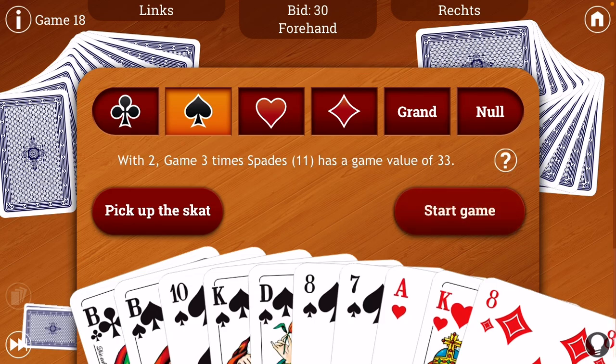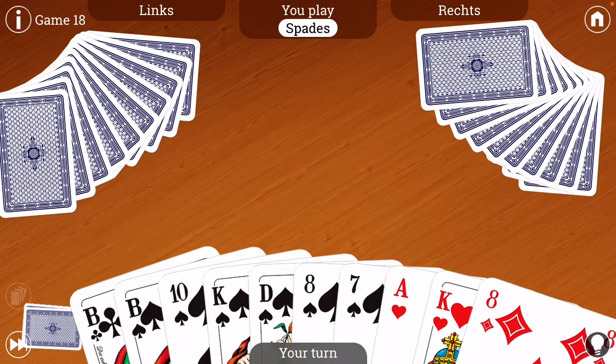Now I have 7 trump, including the two top jacks, and then an ace-king combination, which is somewhat strong, and then the 8. This is actually a really good suit game hand. So I'm going to call spades. I also have the lead because I'm forehand — I'm sitting in front of the dealer. So my goal now, playing against the other two guys, is to try to accumulate at least 61 card points. And I do that by playing my hand correctly.